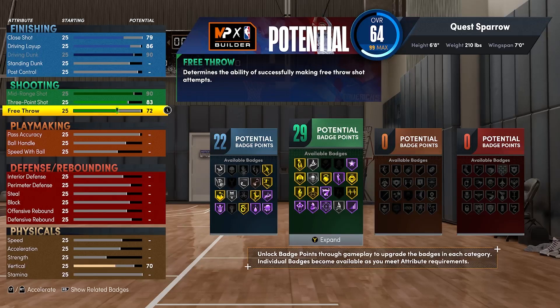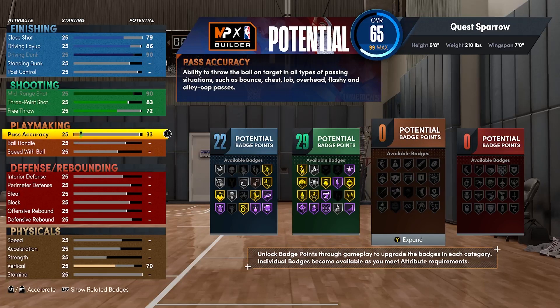29 shooting badges — you're going to get Hall of Fame Sniper, Difficult Shots, Limitless Threes, Rhythm Shooter. This build is nasty, it can hit, and that mid-range is an absolute weapon. But you can also step out and hit that three-ball. Personally I think you'll need around a 77–78 three to hit consistently if you're good at 2K, so having an 83 is great.